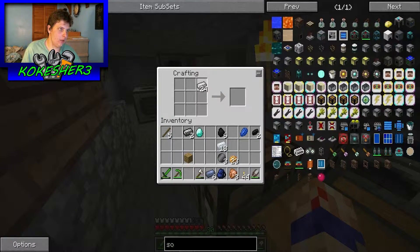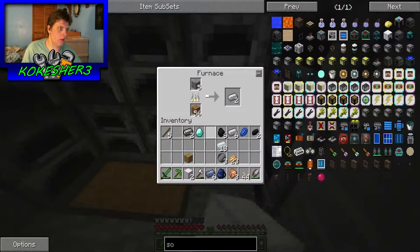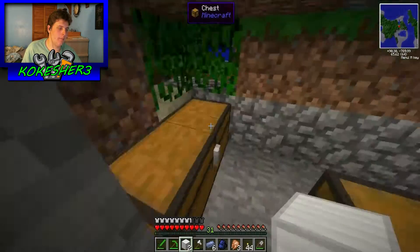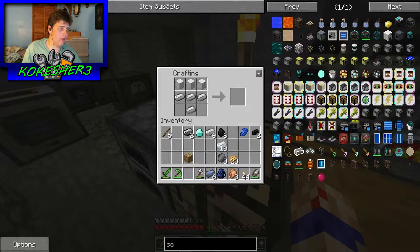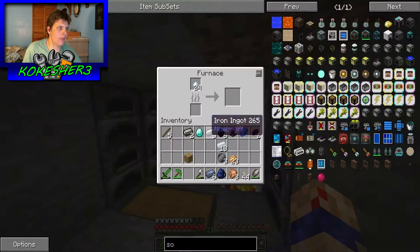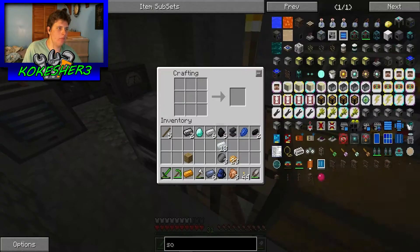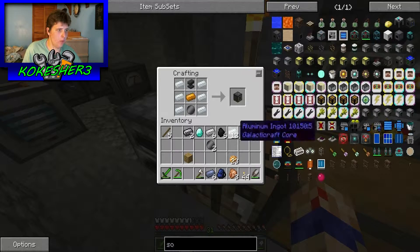It's one iron block, two iron blocks. I got enough to make an anvil - boom boom boom boom! That's how you make an anvil. And I saw it needed a wafer. My copper - oh that's not where I put it - there's my copper. So it was an anvil, copper wafer, and then three aluminum for a compressor.